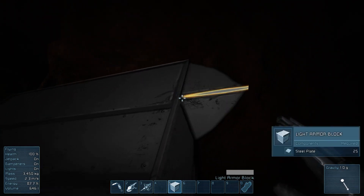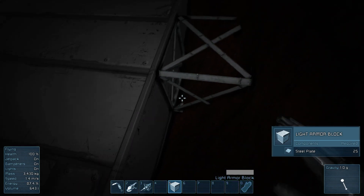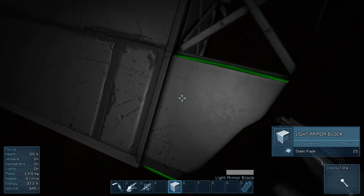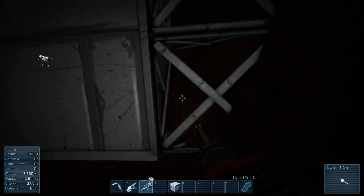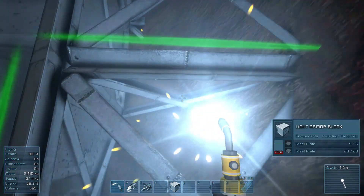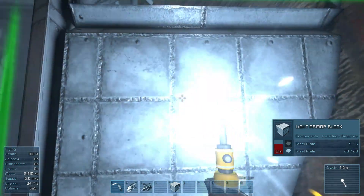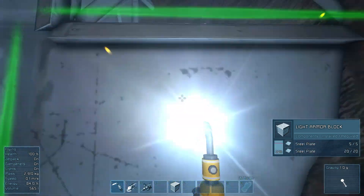Maybe we can put a few more of these blocks in. It looks like once the center block here gets through about 50% or less visibility, you are not able to place the platform.